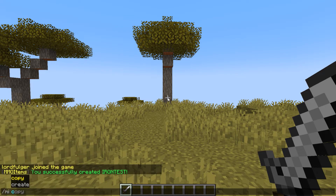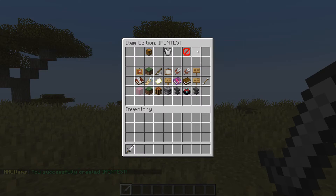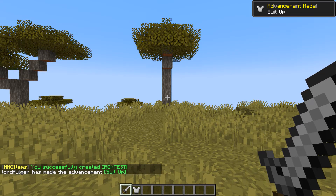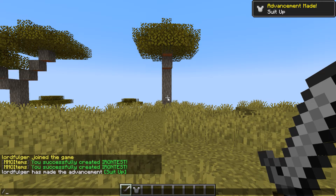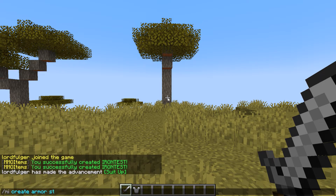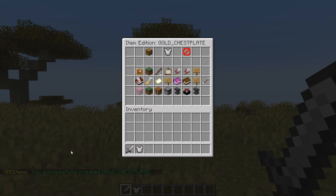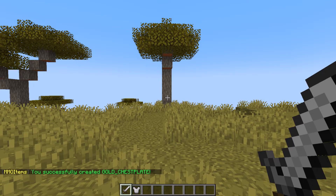So you could do slash MI create armor Iron Test, and as you can see, now we have an Iron Chestplate. Or if we want to organize that better, we could do MI create armor with a name like steel_chestplate or gold_chestplate. Now with the previous steel chestplate and the gold chestplate, it just helps sort them out a little bit.